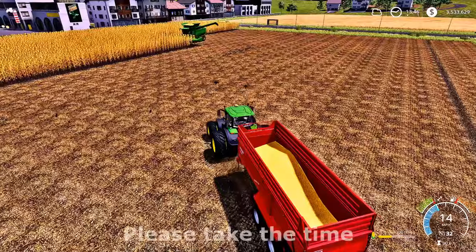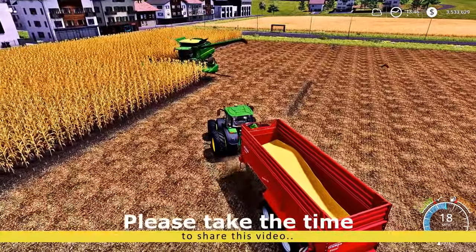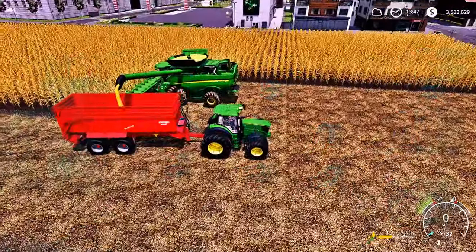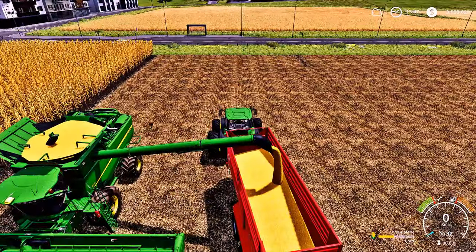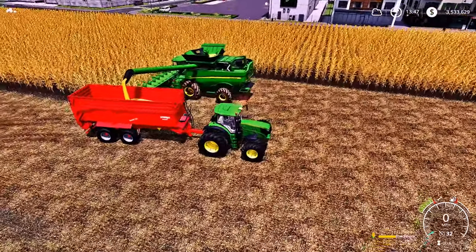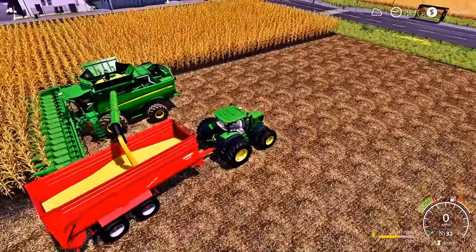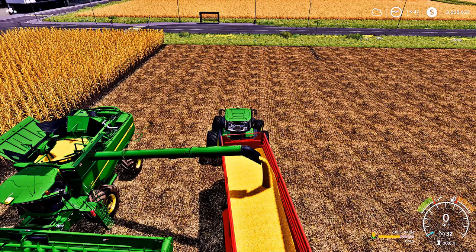What's going on fellow farmers, welcome back to another episode of FS19 with your boy CJ Farms. Today we're gonna be picking up from where we left off. We're gonna be finishing up this corn and then going over to the wheat. Make sure you subscribe and smash that like button. We're on the road to 800 subs, currently sitting at 790 — just 10 subs to go. As soon as this harvester drains, we'll get a worker on that corn.